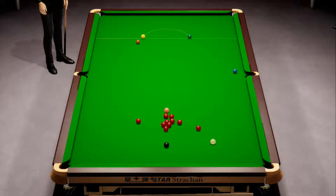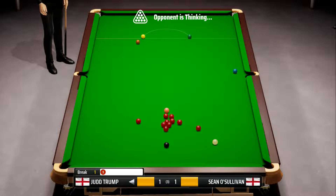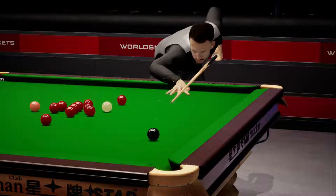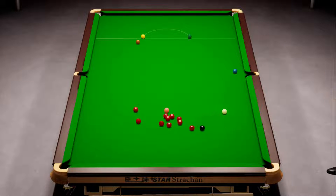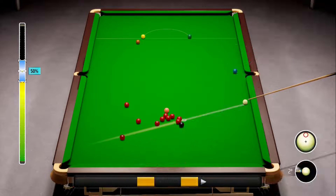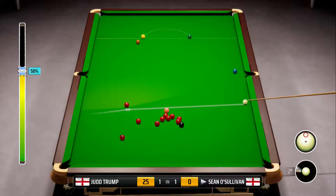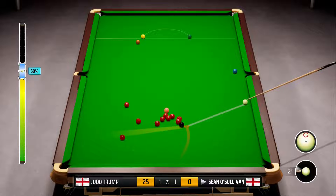A little bit of consistency is going to be the key but I'm sure that will come in time as we learn to build the breaks. Judd Trump's missed another black - I have no idea what's going on here. We're on medium difficulty and the top 10 players are missing pots galore. They're missing the easy short ones and all of the long ones are going in, so it's a little bit strange. But it's been a real immersive experience and I like the challenge of having to learn the game even though it's making things a bit more difficult.